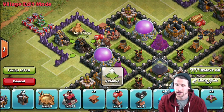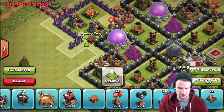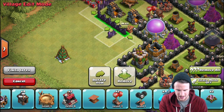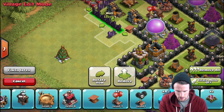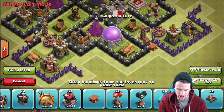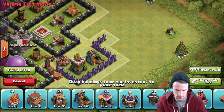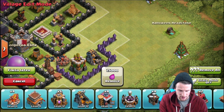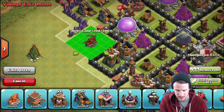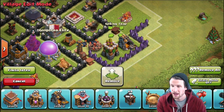We're going to bring in a spring trap here. Let me fix this - I moved that wall down too far. We need to select this row and bring it up there, then select this other row and bring it out right here. Now let's bring in our army camps - we're going to fill those in. All of our army camps are built in right here, and we'll bring in the last army camp as well, then throw in a spring trap there too.